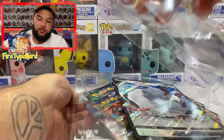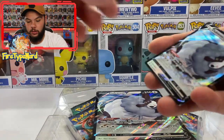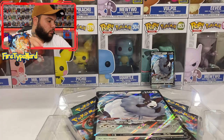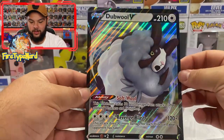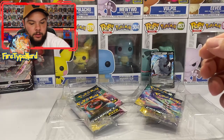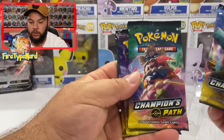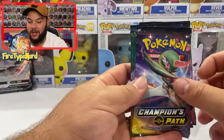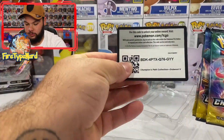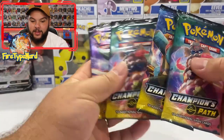Definitely go show this guy some love — he's an awesome PokéTuber from Australia also. We've got our Double V promo card — I'll chuck that against the back wall. We've also got our Double V promo Jumbo card. And then we also have 4 Champions Path packs: a Dreadnought, Alcarimi, Gardevoir, and another Alcarimi. Here's a code card — definitely let me know what you guys get with the codes.